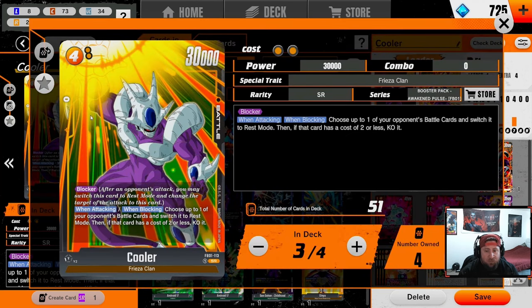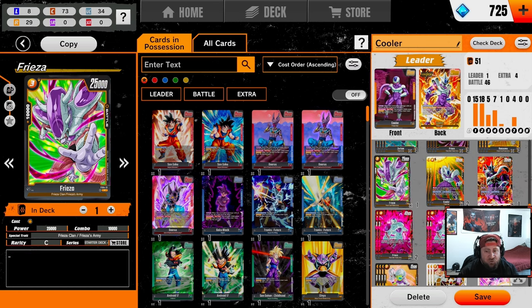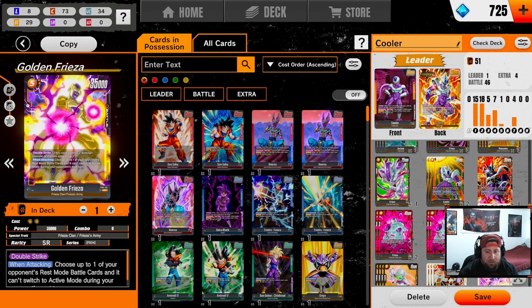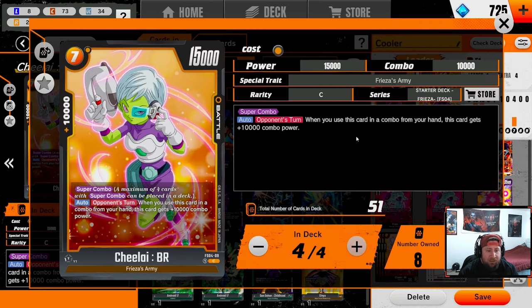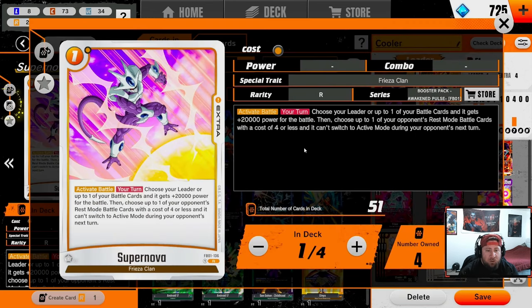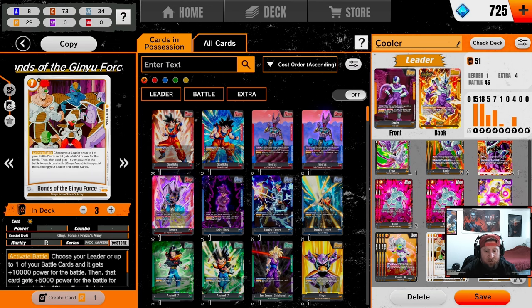We have four of the four-drop Frieza just to apply a lot of pressure. Against Brawly, if we can curve out correctly and play this on four, we can hit Brawly for two. By that point he should have already flipped, so we try to get him to one and close out. I'm rocking only one five-drop Frieza just to kind of close out the game — you could play two, but the zero combat power kind of sucks. We only have four cards with no combat power total, which is pretty nice. You could drop the three-drop Cooler or Frieza and play two five-drops if you need help closing out games.